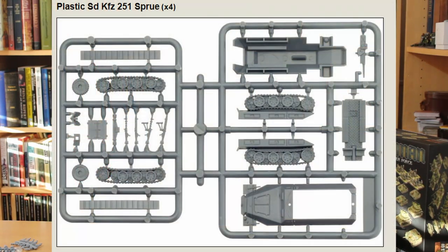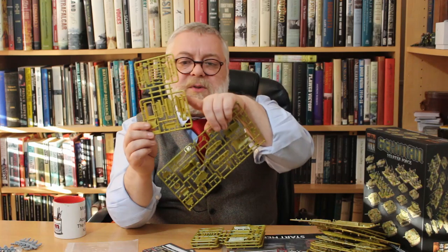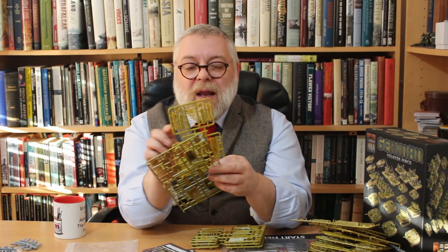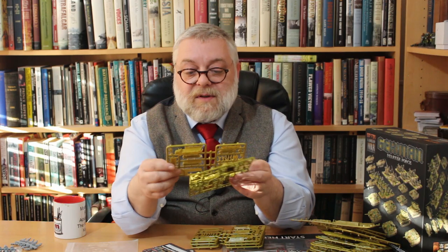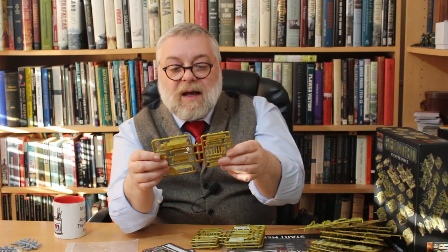The last vehicle is the Sd.Kfz. 251. It's a nice sprue that's been around for a while and provides an interesting point of comparison — this one is from 2013. One of the key differences with newer kits is not just the amount of plastic but the thickness of the sprue gates. This is still a perfectly serviceable kit, but the sprue gates are very strong; newer ones you can almost push pieces out, whereas these are much more likely to break. Where pieces are fragile, like machine guns, they do provide extras. You also appear to have the option to build the engineering variant with bridging equipment. You get four of these to transport your armoured panzer grenadier platoon.